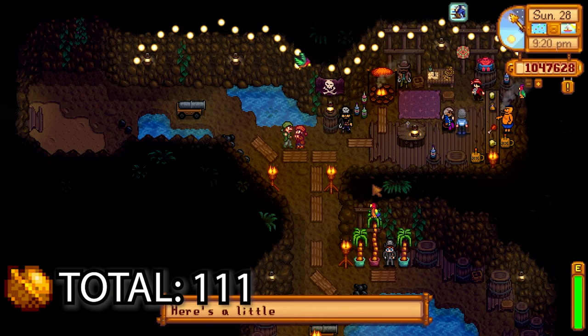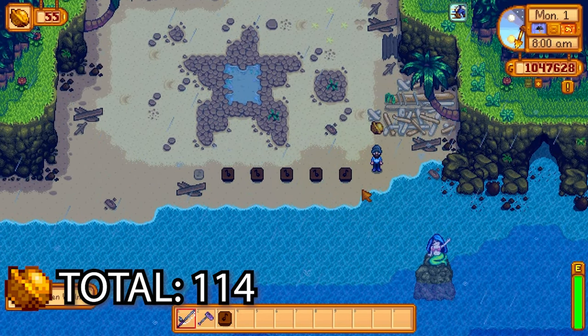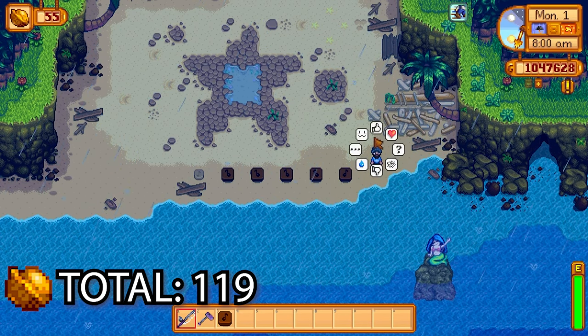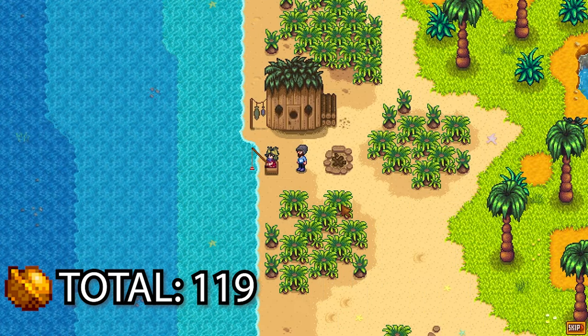If you go to the beach on a rainy day with six flute blocks, you'll see a mermaid — you have to attune all the flute blocks. I'll leave a note in the description on what to do with each one, but you basically need six hearts with Robin to get the recipe to make those. Once you've set up five flute blocks correctly, you can complete that puzzle.